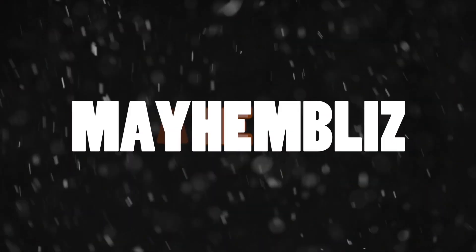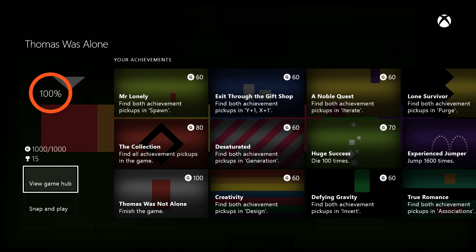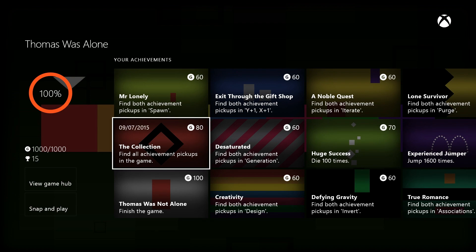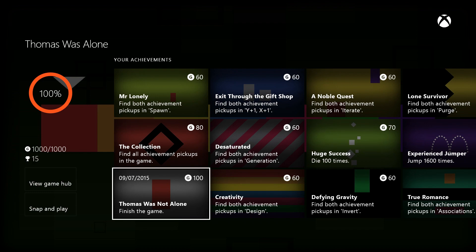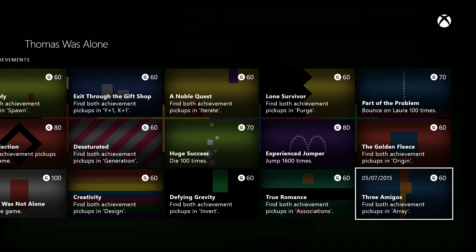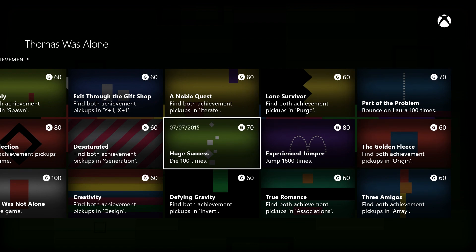What's up guys, Mayhem Blizz here doing you another easy 1000G today on the Xbox One. This game is called Thomas Was Alone. All these achievements are collectibles apart from about three or four, which are completing the game, jumping on another shape, killing yourself a hundred times, and jumping a thousand six hundred times.